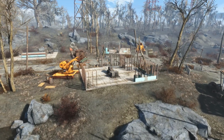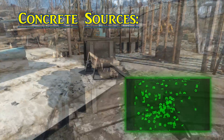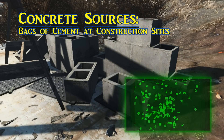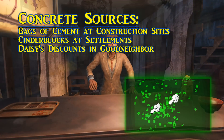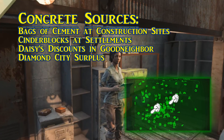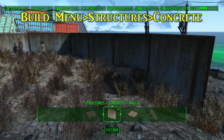To touch on arena construction quickly — if you don't have enough concrete, not to worry. You can get it from bags of cement found in construction sites around the Commonwealth, and also by scrapping cinder blocks found on your settlements. But as something the size of a Thunderdome demands it in bulk, Daisy's Discounts in Goodneighbor and Diamond City Surplus should both have decent shipments of concrete, found in the junk section, to take back to your workshop. When you get back into the build menu and head to Structures → Concrete, you are met with floors, walls, ceilings, stairs, and railings.